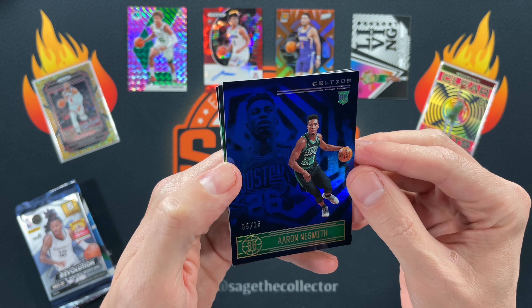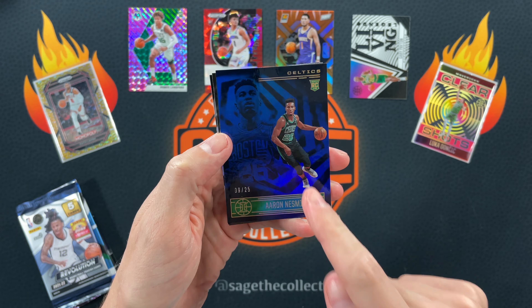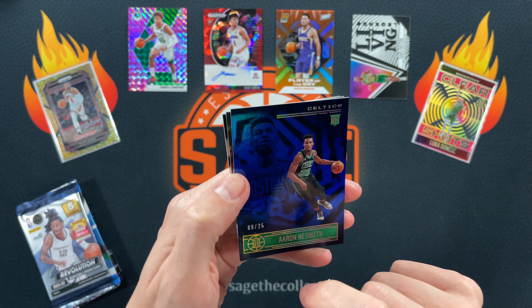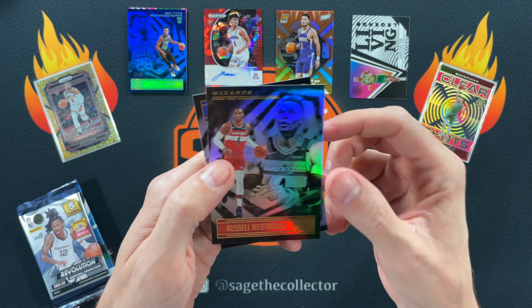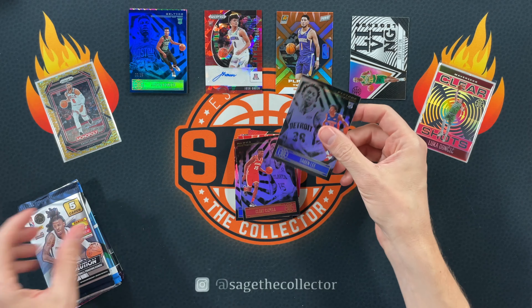And then we got a numbered Knee Smith to 25. I might have pulled a numbered Knee Smith before — maybe this exact card — that would be very strange. This is giving me some deja vu vibes. There's a little thing on it and I'm hoping that's not on the card. Numbered Knee Smith, so we cover up Romeo. Also got Russ, and our rookie is a Sabien Lee.